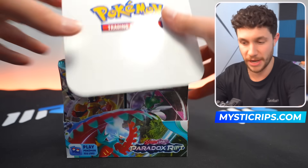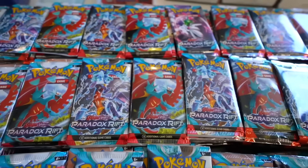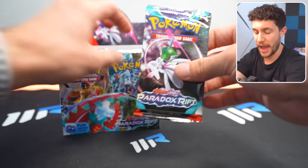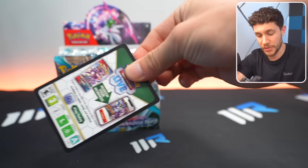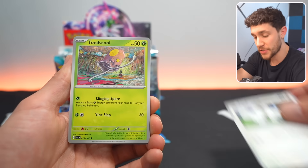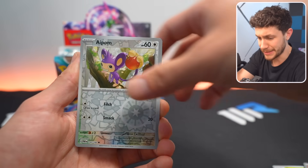I've already opened up a ton of this brand new set Paradox Rift. We've been selling it on mistakerips.com and ripping it on TikTok, and we did a 500-pack opening video. We've been grinding through these packs and pulled a lot of cool things. I know for a fact that on the inside of these packs is some pretty incredible stuff. And since this is Scarlet and Violet, the hit rates are really high, which means the likelihood of us pulling something absolutely incredible and transferring it is pretty high.